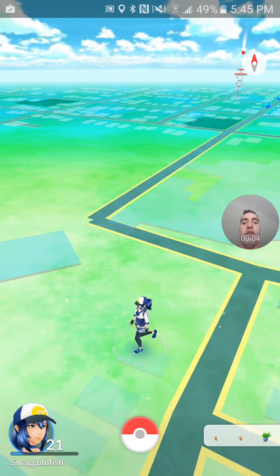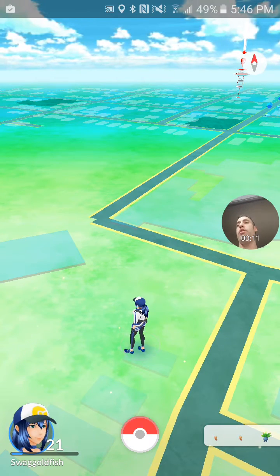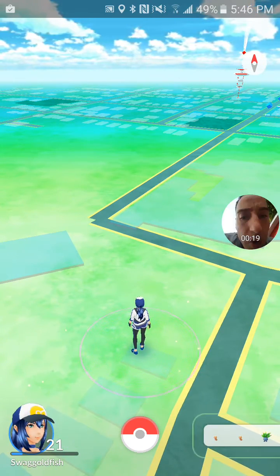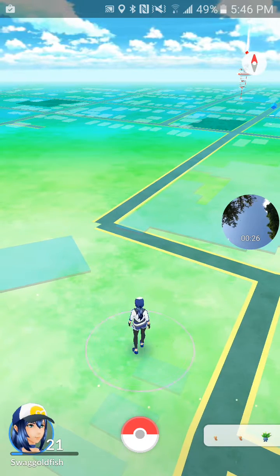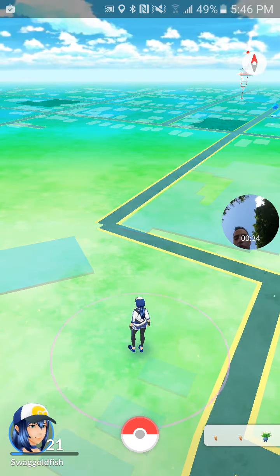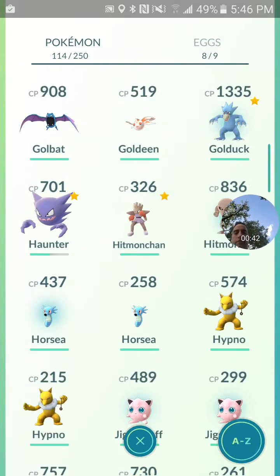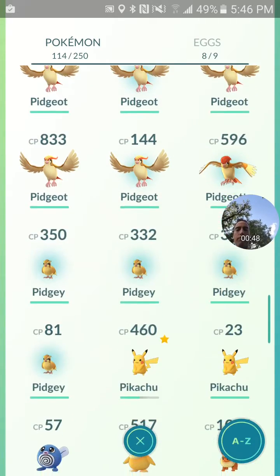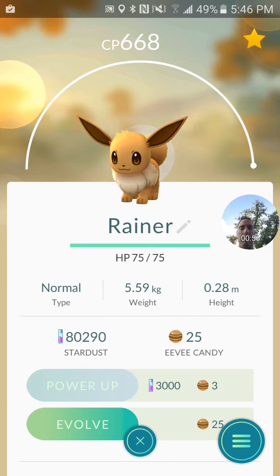Hey guys, just me again, Swag Goldfish. I thought I would see if this Rainer glitch is still working for the Eevees. I've got a 663 Eevee and we're gonna see what we can evolve him into. So without any further ado, let's see if we can find him and evolve him. I typed it in as Rainer. He's a 668 — I've pumped him up to max — so let's find out what he's gonna do.